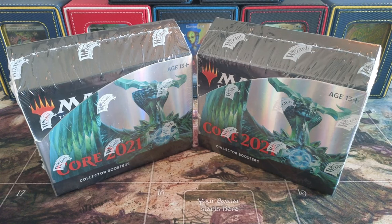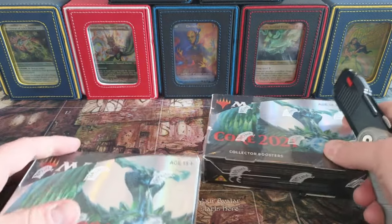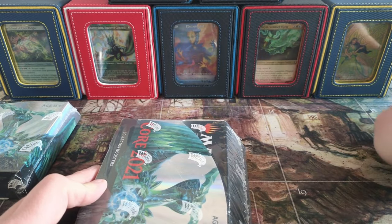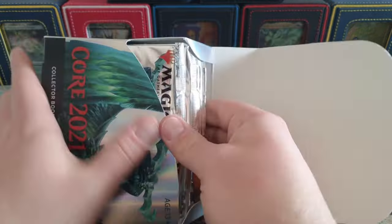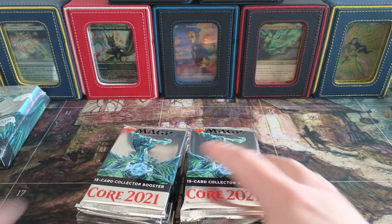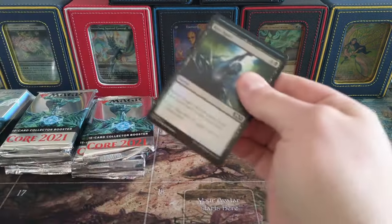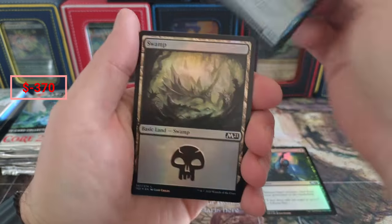What's going on everybody - changing up the situation here, so I'm excited about the new setup. I'm doing a little bit of Core 21 for you today. Let's hunt some Terror of the Peaks - I really want that borderless foil. I did a good deal with somebody on this, $185 per box shipped, so I'm happy with that price. Let me know what you think about the new setup.